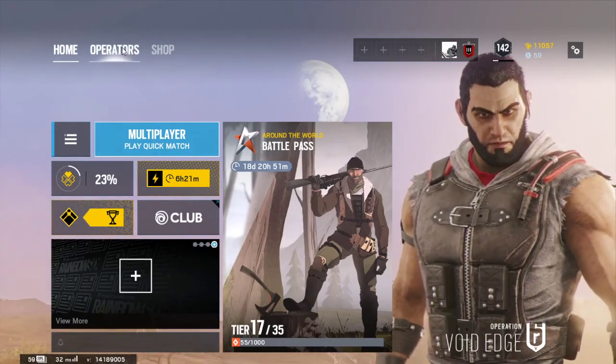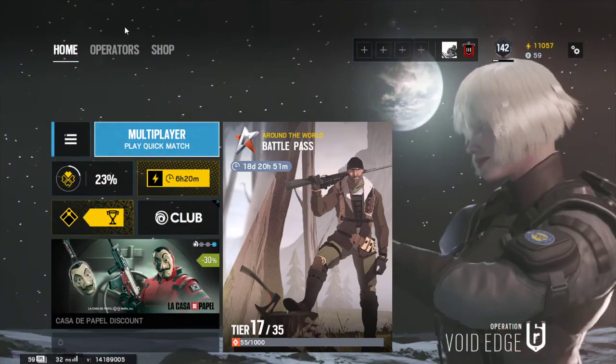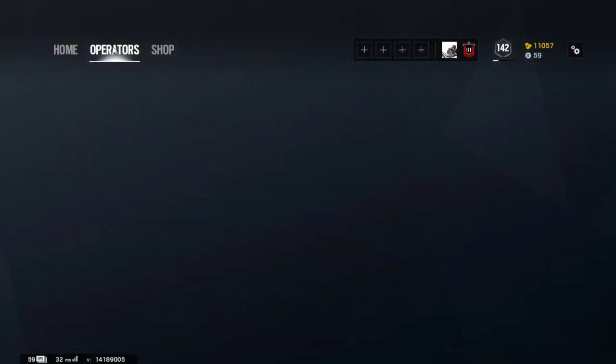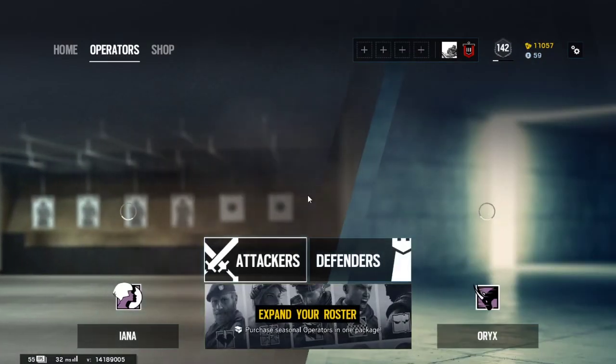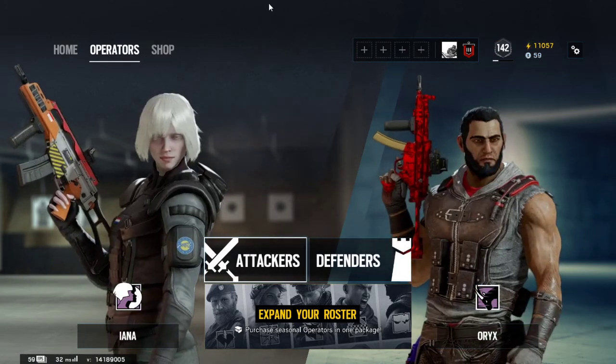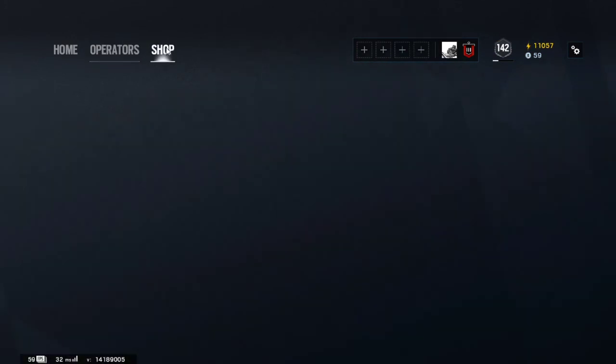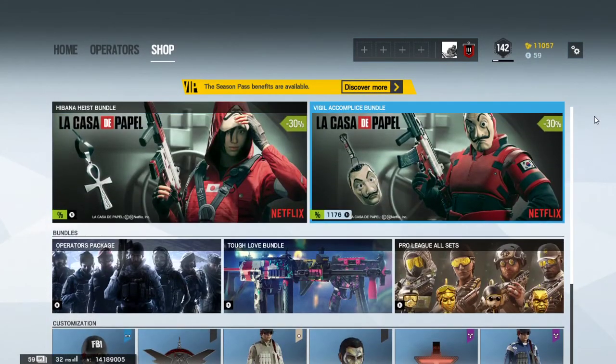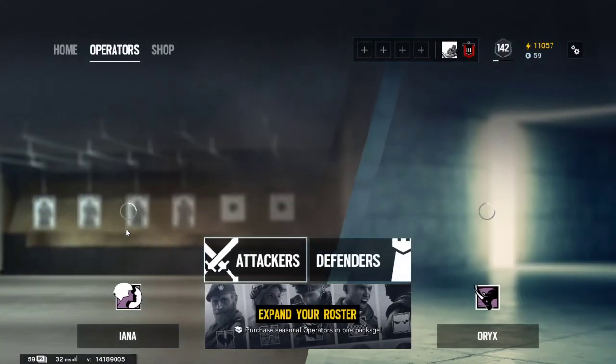Next you want to check out your operators. To do that on controller you press R2 and R1, or RB and LB. You hit RB and R1 to get to operators, and hit it once more with RB and R1 to get into the shop — but the shop is expensive. A lot of stuff in there is like five to ten bucks.